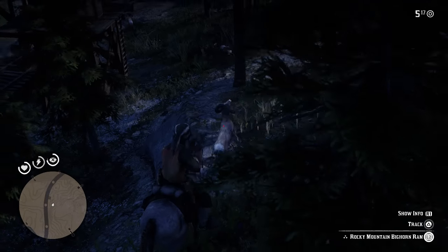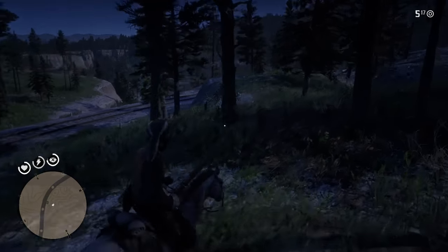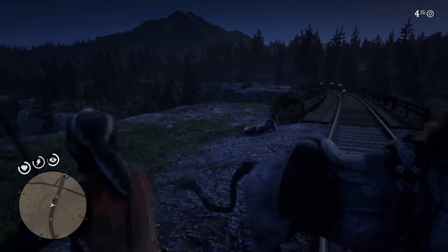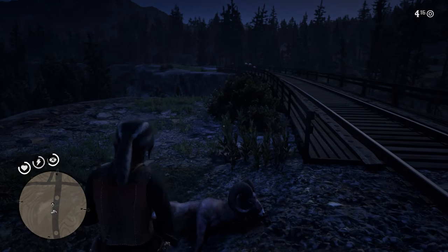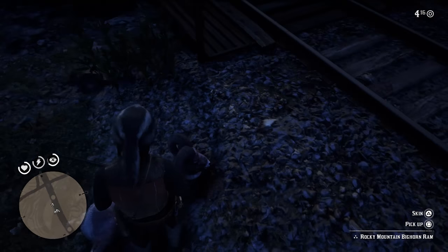That's not it. What about this one here? He's just standing right next to us guys. I kind of feel sorry killing him. There we go, we managed to get him. As you can see there's a lot of ram around here. A few elk running across the bridge there as well — I hope a train doesn't come, for the love of God, imagine. And there you go, Rocky Mountain Bighorn Ram, perfect condition.